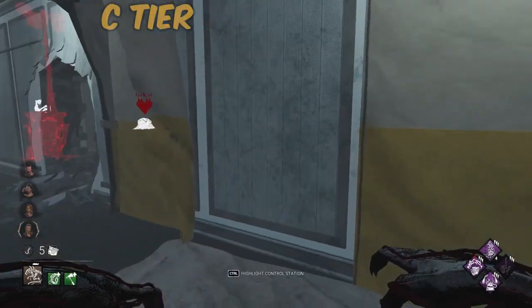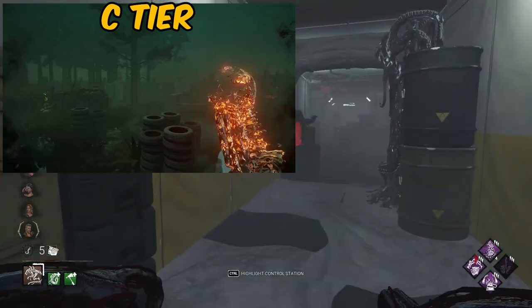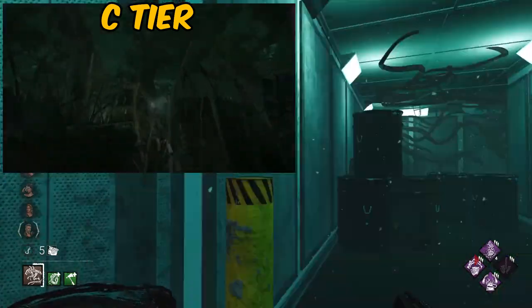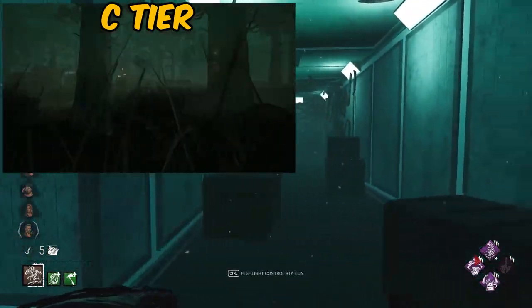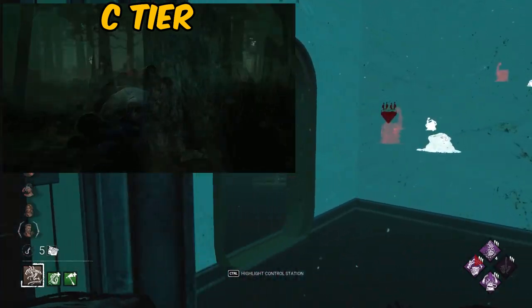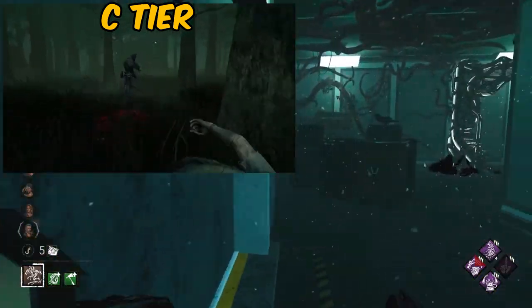Starting off with the C-tier killer trailers, we have Wraith. Wraith was one of the earliest killers to have a killer trailer, so it was very basic and they used a lot of in-game cinematics — stagnant, panning shots across different areas of the map, showing his ability a little bit. It's very simplistic. This was 2016 Dead by Daylight, so although he is at the bottom of this list, you've got to give them credit for what they had to work with. They did a very good job considering.